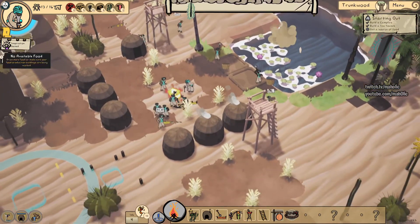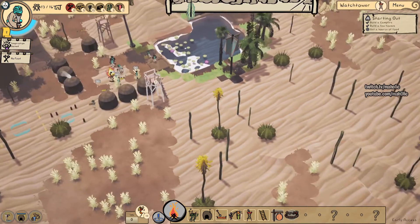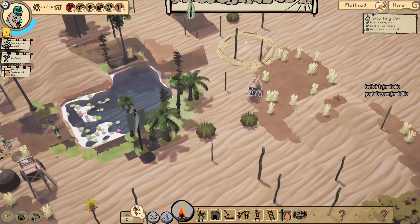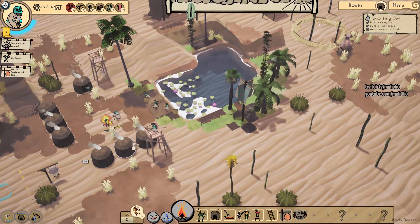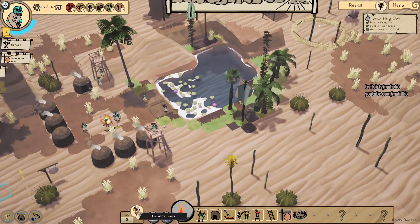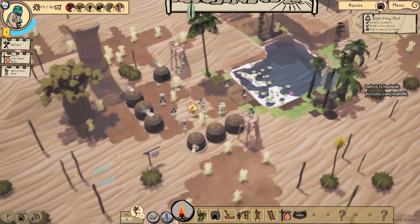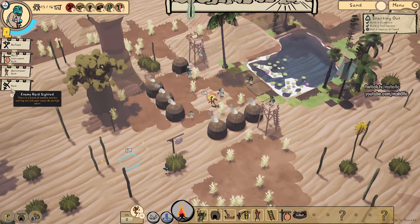Chop some trees down, dudes. Food, food. My main dude - I've got these little horses, we only can tame them. Not sure how though. 13 brave, is it? Yeah. I do need to get food though. Another raid.